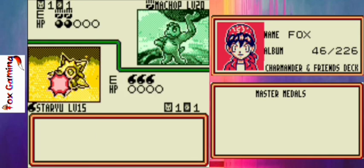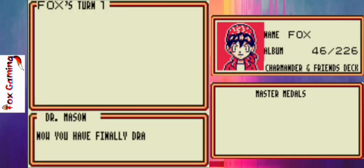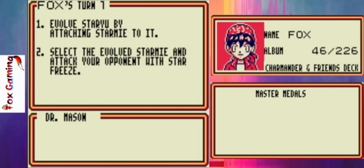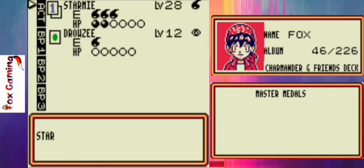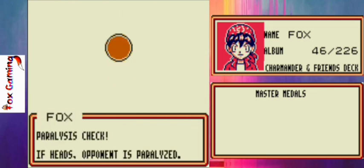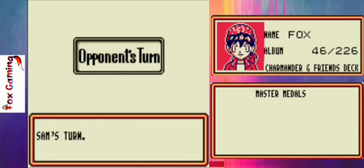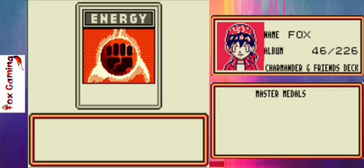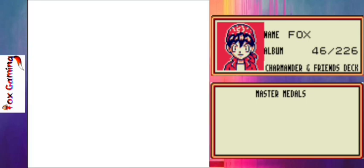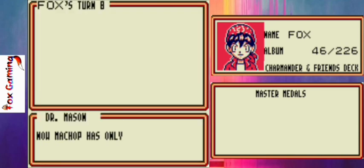Almost done with the tutorial — and then we can get into the real game. We evolve Staryu into Starmie and use Star Freeze. We flip to see if we paralyze Machop, which we do. Now I think there is a way to manipulate the coin flips — obviously not in this fixed duel, but in other ones I think you can make it always land heads or tails. I'm not sure how to do that, and I'm not going to be doing it — I think that would honestly just take the fun away from it.